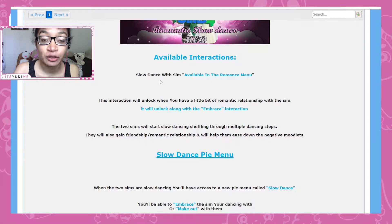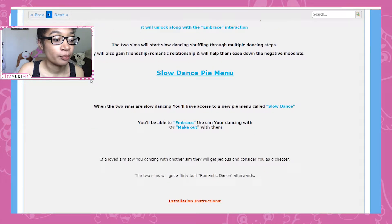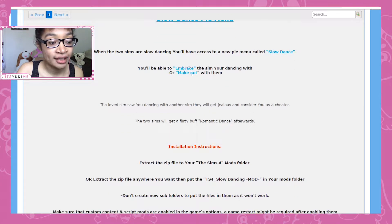This mod allows you to slow dance with a sim and it will be in the romance menu, which means a father and daughter can't use it for a father-daughter dance — it's romance only. Hopefully later it'll be extended to family-related sims. It unlocks when the embrace interaction unlocks, so you need a little bit of romantic relationship first. When you start the interaction, the two sims will slow dance through multiple steps, which is super cute. They'll gain both friendship and romantic relationships, and it helps ease down negative moodlets. In the pie menu while slow dancing, you'll see embrace and make out interactions.